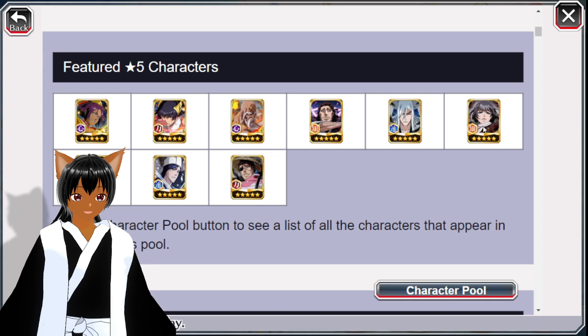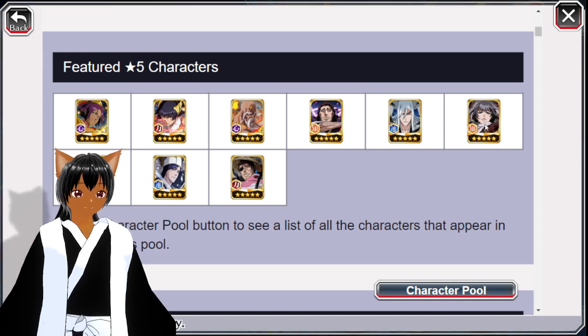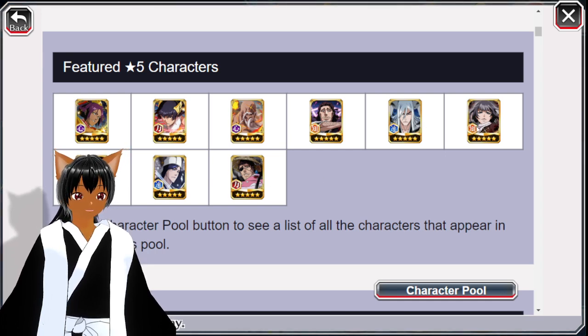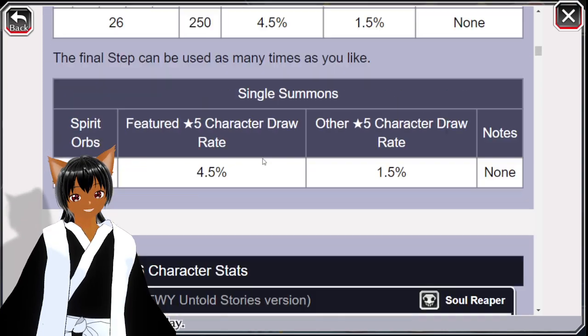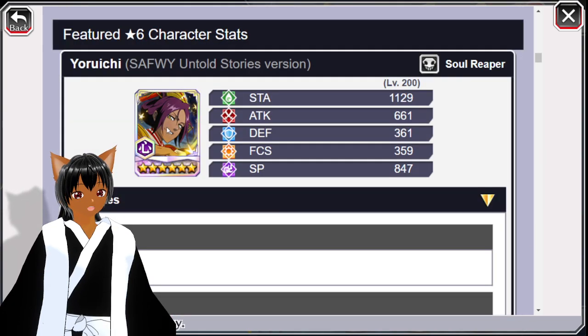You've also got the C4 Your Own World versions — Shunsui and then on top of that another character I cannot remember the name of, but she was part of the whole thing with Hikone. Either way, it's a decent banner, but the main ones you want to be looking at are of course Yorichi and the others.